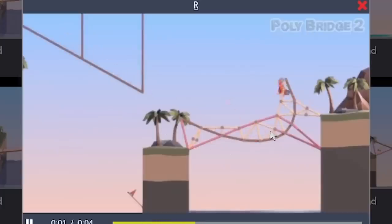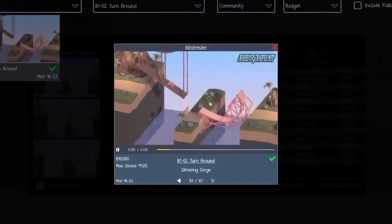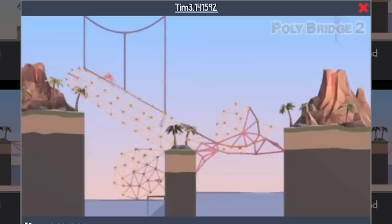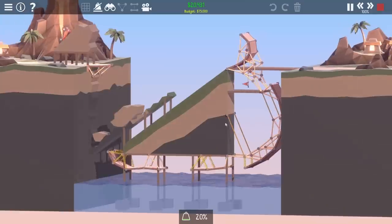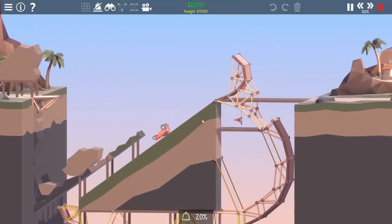Look how smooth that jump is - it's perfect. The most expensive solutions are pretty much just using all steel, although we have had some efficient engineering going on. Then we had this flip and slide one which honestly took me so long. I feel like I could have got this cheaper if I'd fiddled with this a bit, because I use a lot of roads to get the car to go upside down.